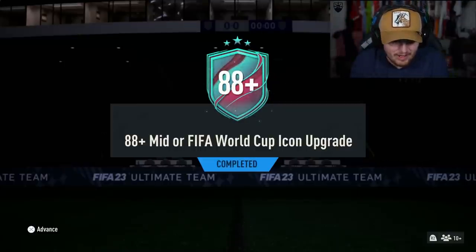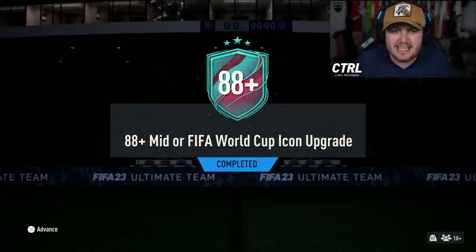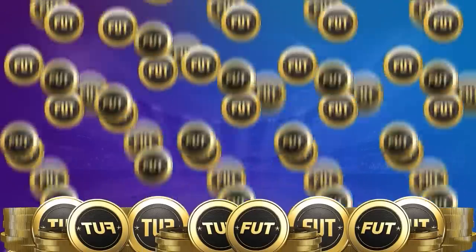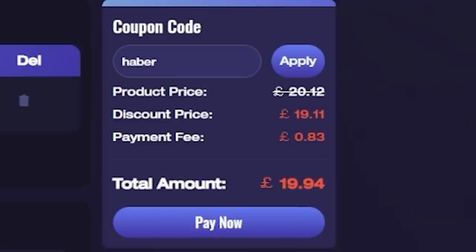Adidas dropped the 88-plus mid or FIFA World Cup icon upgrade and Argentina just won the World Cup. Let's open up these packs and see what we get. For cheap, fast and reliable FUT coins, check out MMO EXP. There is a link down below and use the code HABER to get yourself 5% off all of your orders.